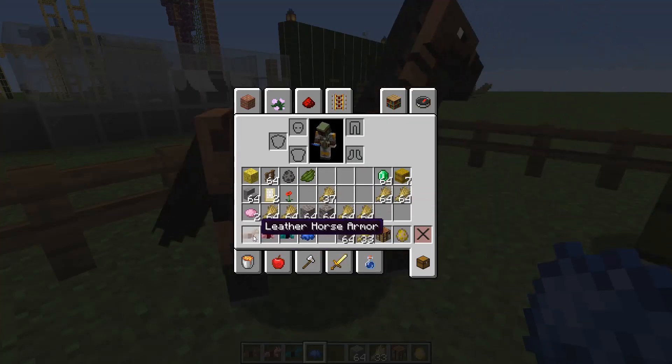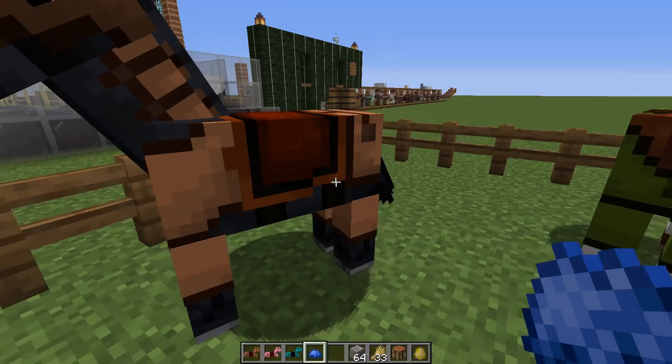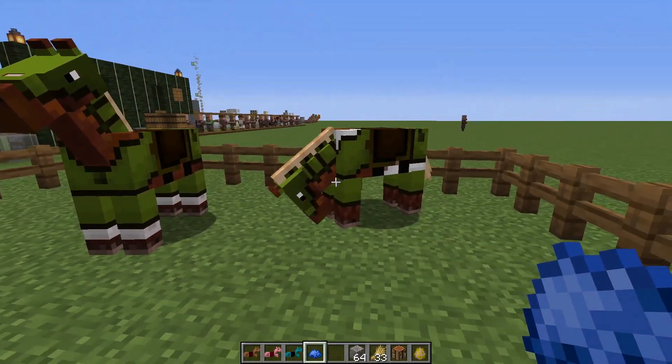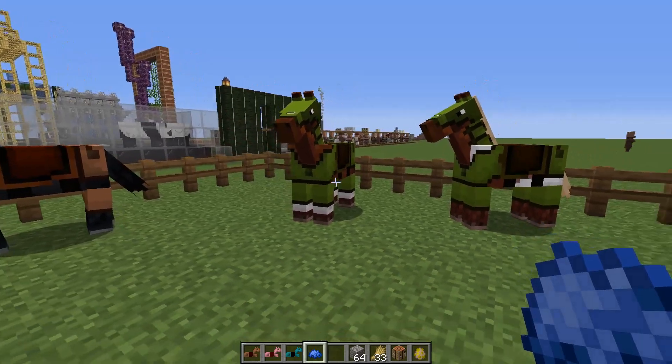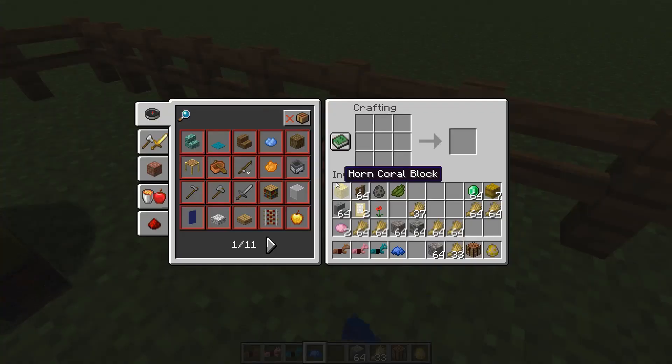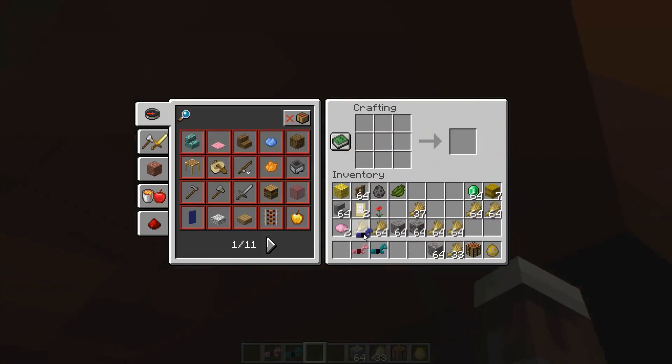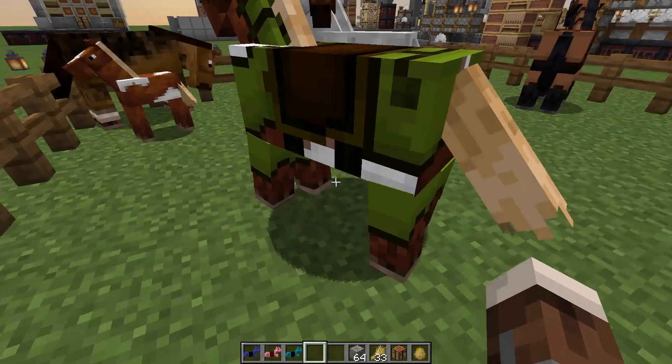I assume it's going to be like other horse armor found in dungeons - there's no crafting recipe for it. And then you can dye it, which is a nice little feature to personalize your own army of horses. It's easily done just in a crafting bench.